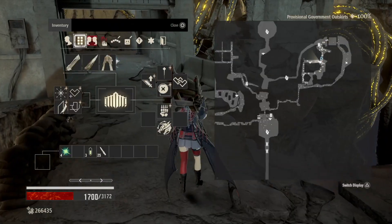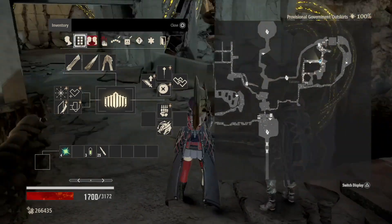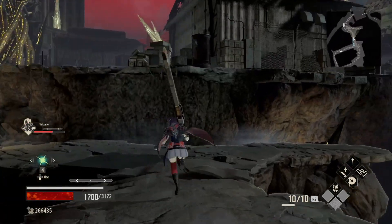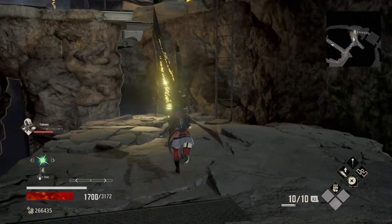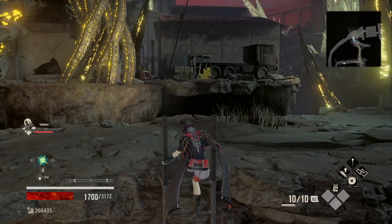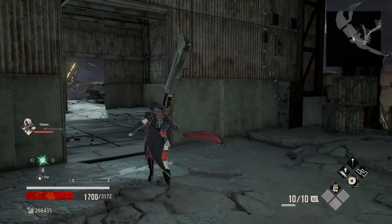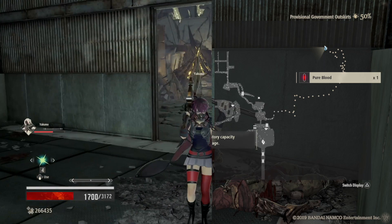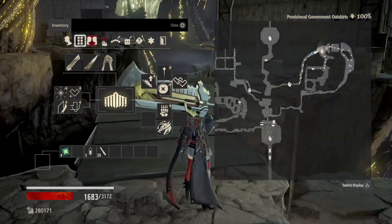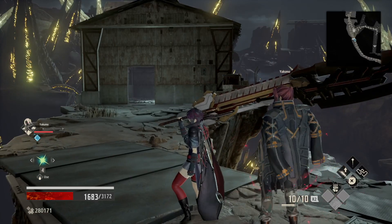Continuing on, there are more monsters with guns and a knight in this location — beat them all and go up these ladders to reach the shed or house. There will be a pureblood inside. The door might be closed for you, but there is a way to get in from the other side, so don't worry. Pick up the pureblood and move out.